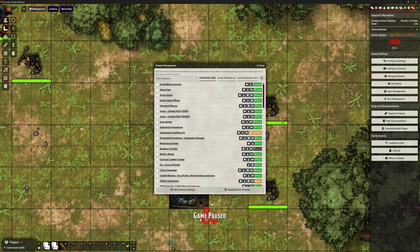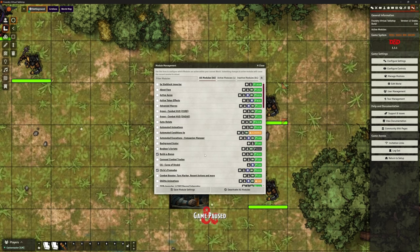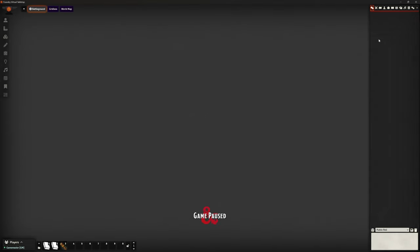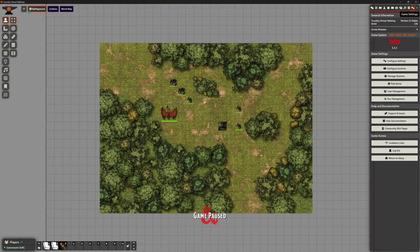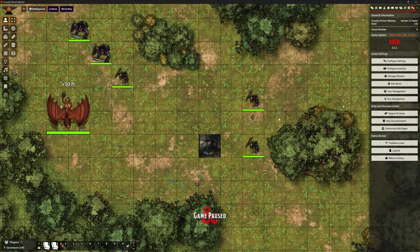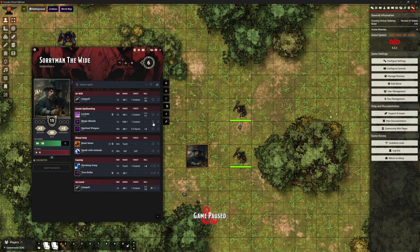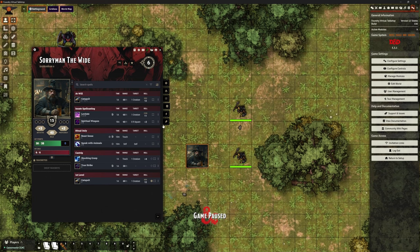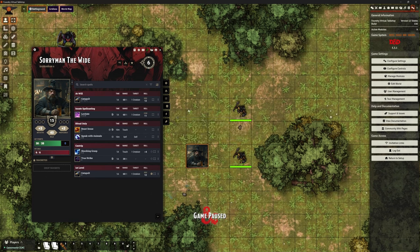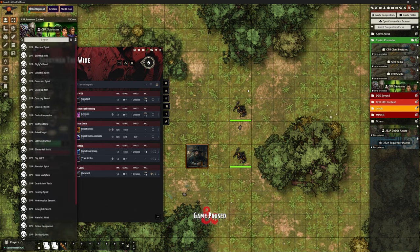If I try to add Chris's Premades it's going to instantly say you need MIDI QOL, Socket Lib, Lib Wrapper, DAE, Sequencer, Build a Bonus, and Times Up — so add all of those on. Let's check they all came in — back to our nine modules, lovely. Now we can go to Sorry Man and get rid of those rubbish — well, not rubbish, but not great — versions of the spells.